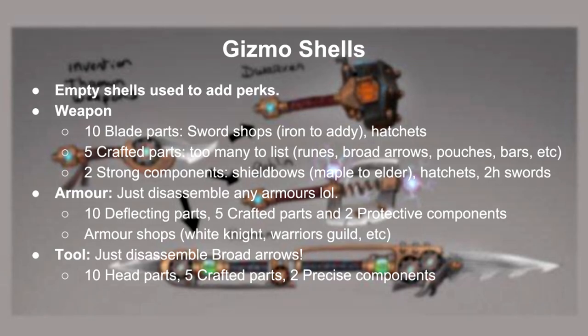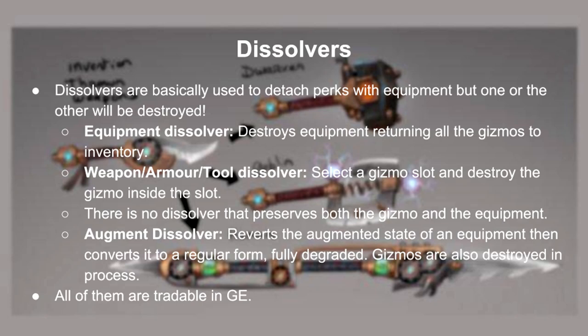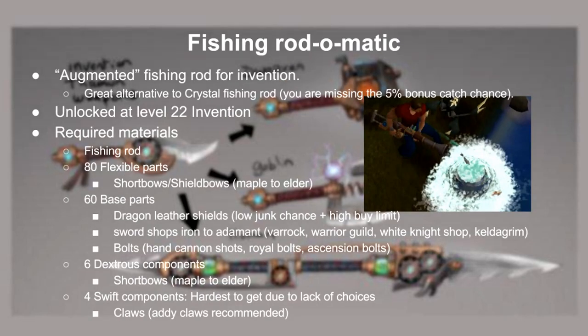Gizmo shells are used to manufacture perks. You won't be needing a lot of these, but here's a list of materials required to make them and the best way to obtain them. If you ever mess up a perk or accidentally attach a wrong perk to the wrong weapon, here's a way to remove them. Equipment dissolvers destroy the equipment but return the gizmos instead. Weapon, tool, and armor gizmos free up the gizmo slot by destroying the perk. There's currently no dissolver that detaches both the gear and the perk without losing one or the other. Due to player feedback, Jagex decided to invent an Augment Dissolver, which reverts an augmented gear back to its original state. The last device I'll be going over is a FishRod-O-Matic — it's simply an augmented fishing rod, but it does not have the extra 5% catch rate compared to Crystal Fishing Rod. The materials required are a regular fishing rod, 80 flexible parts, 60 base parts, 6 dextrous components, and 4 swift components. For swift components however, it isn't easy to get because there aren't a lot of choices — the best choices that come to mind are Ardy claws.